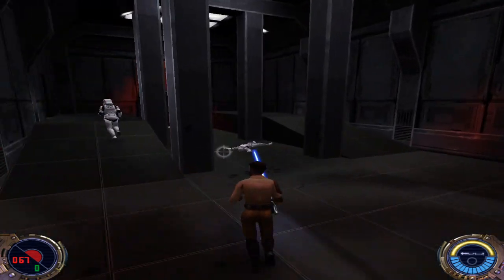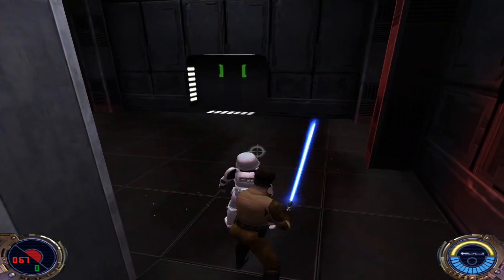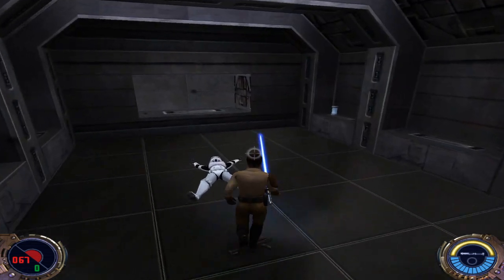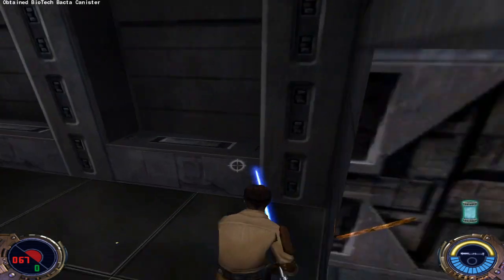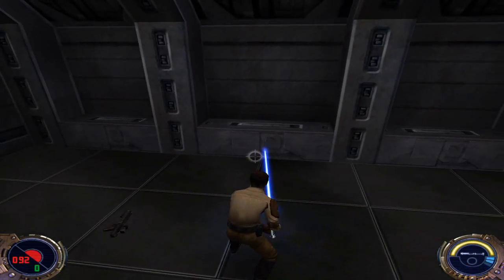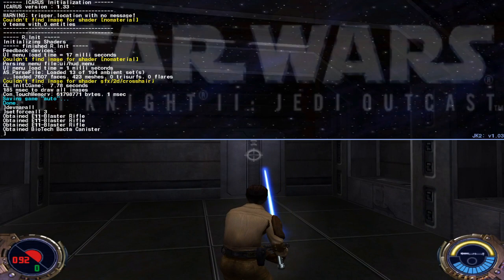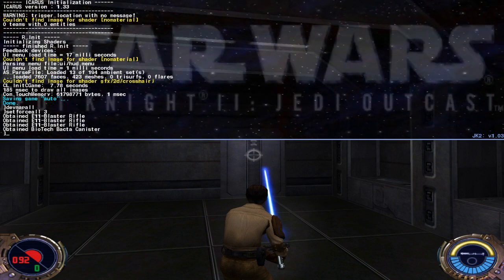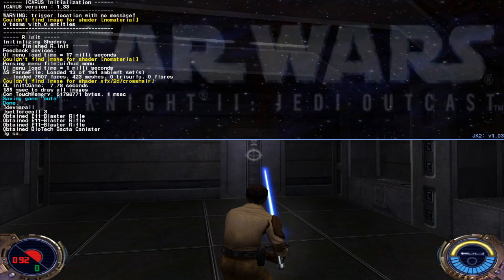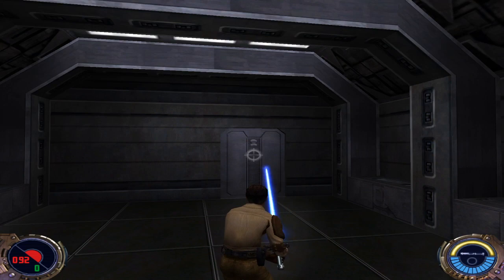There we go. He's running — ain't gonna last very long. What's the dismemberment code? All the dismemberment... the code should be g_saberRealisticCombat 1. We'll see how that works. Then we start hacking up Stormtroopers. Got the Flechette — I was gonna say it was a repeater, but I guess not. Instant use Med Pack — we'll recharge very quickly. Get our shields up. One of the neat little things is you can claw up the walls.